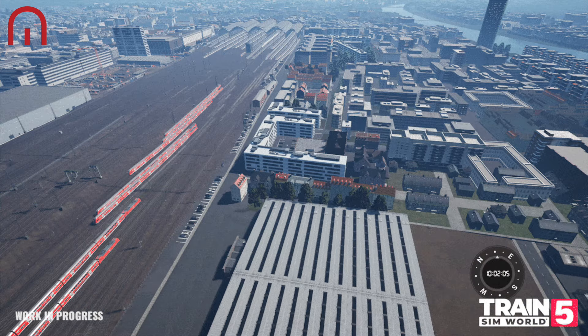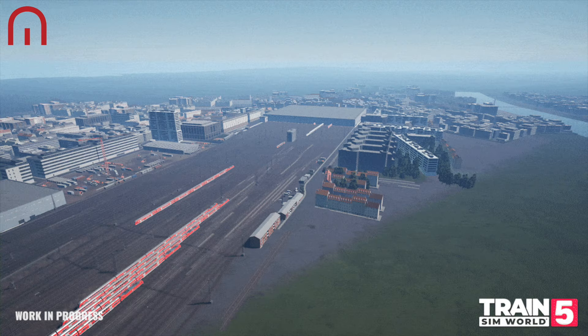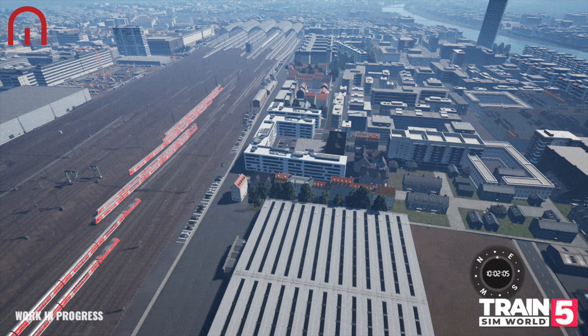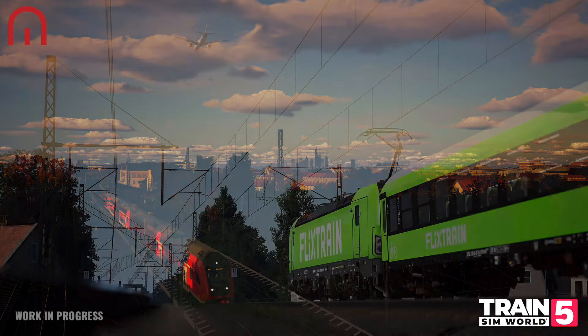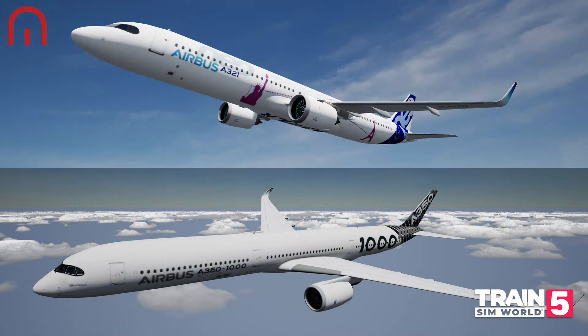Calling all passengers for Frankfurt — we're going green in Trains in World 5 as we bring one of Germany's biggest cities to life, along with a new variant of one of Trains in World's most popular locomotives. In this article we're going to be looking at what makes Frankfurt to Fulda one of the busiest German routes yet, along with how the Vectron deals with passenger trains and its new Flix Train livery. We'll also talk about new and updated features in Trains in World 5, such as live map, fast travel and track shadow rendering.